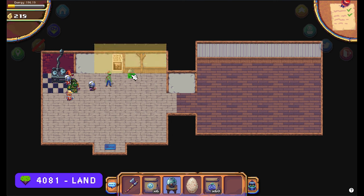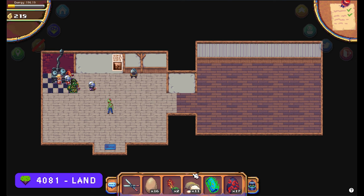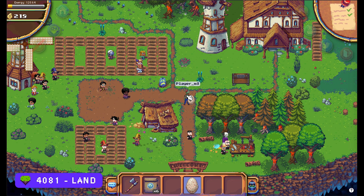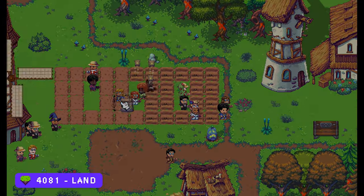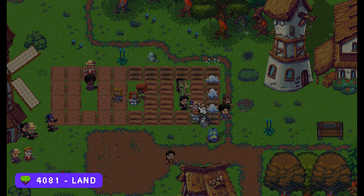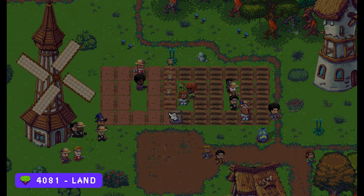I will place the tank inside my house — yes, it looks great! The energy drink gives you 100 points, which is actually quite a lot. And the turkey egg also gives you 100 points — that's great. Now I can plant my 60 grumkin seeds on my farm. Thank you all for watching, and see you in my next video.